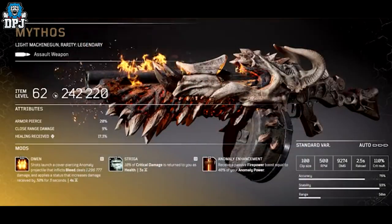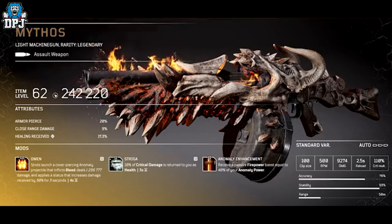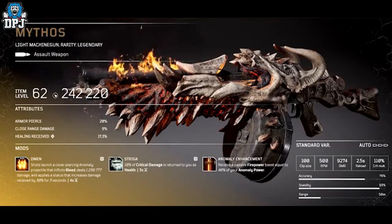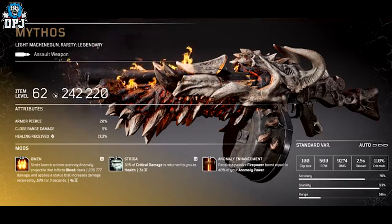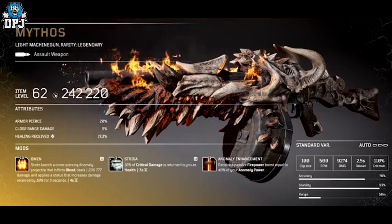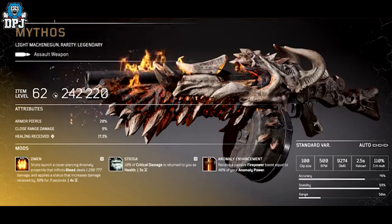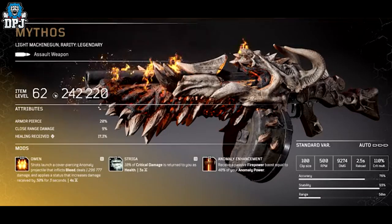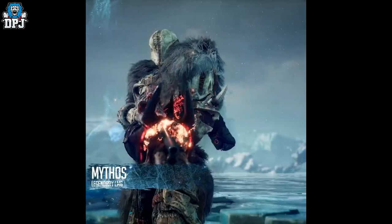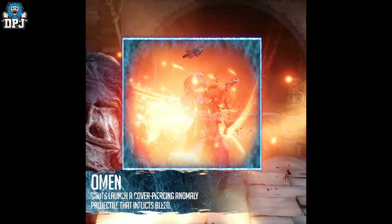Next up we have a legendary light machine gun called the Mythos, and wow, how amazing does this look? Its exclusive mod is called Omen: shots launch a cover-piercing anomaly projectile that inflicts Bleed, deals damage, and applies a status that increases damage received by 30 percent for three seconds, with a four-second cooldown. These mods and what we're going to be able to do pairing them together with other weapons — I can't wait.